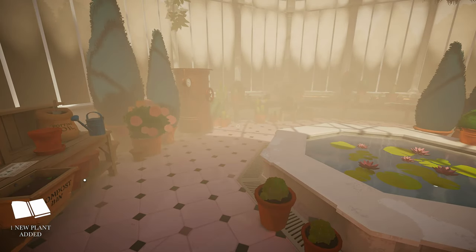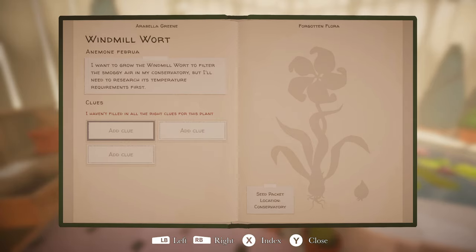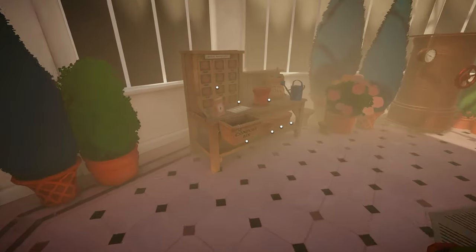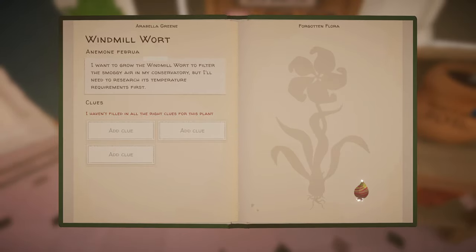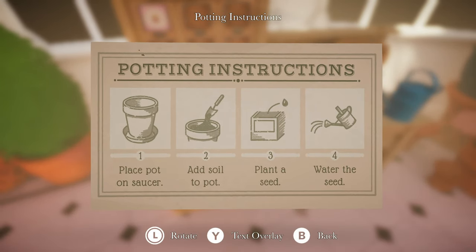A new plant was added. Press Y to open. We got it. Fresh start: 'I want to grow the windmill wart to filter the smoggy air in my conservatory, but I'll need to research its temperature requirements first.' So we need to find out about the windmill wart - we got to get rid of all this fog. Collect seeds. That's pretty cool, we got a seed. Potting instructions: place pot on saucer, add soil to pot, plant a seed, and water the seed. Easy enough.